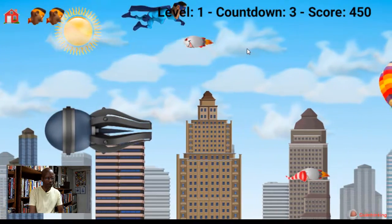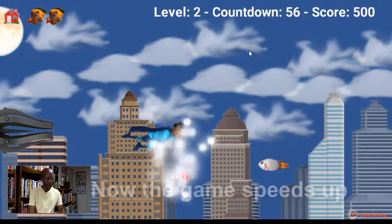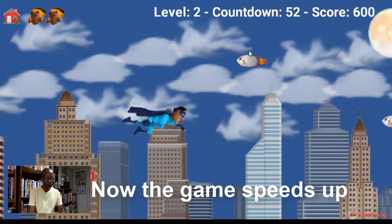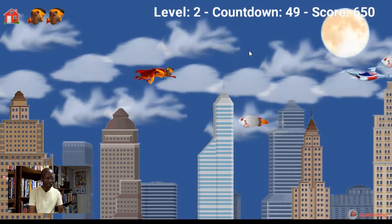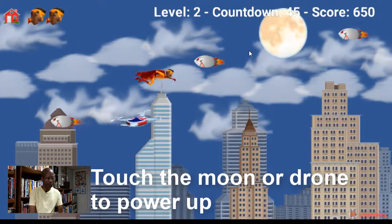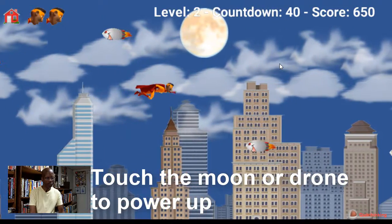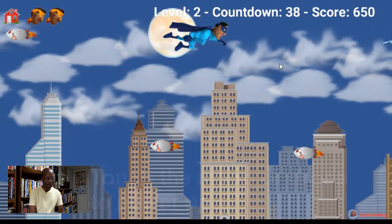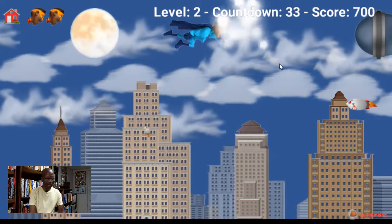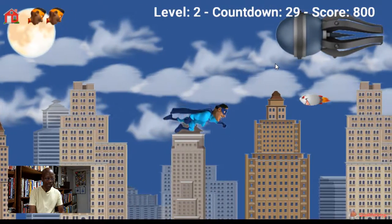We're going to pass on the balloon. Let's go to level two. So we're going to knock out these rockets. Now you're back to Scout. If you touch the moon or the drone, you will power up once again to Blue. Let's touch the moon. Now we're powered up. Let's knock out these little rockets. We have 31 seconds left in this level.